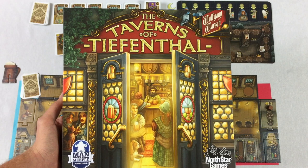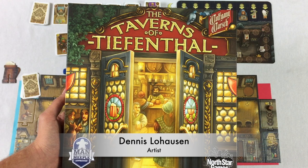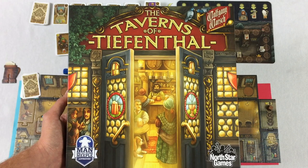Hey everybody, Tom here, and today I want to teach you how to play The Taverns of Tiefenthal. This is a game by Wolfgang Warsh, who has quickly become a designer that I really look forward to playing his games. He designed The Quacks of Quedlinburg, which is one of my all-time favorites right now. I love that game, so I've been very excited to get my hands on this one.